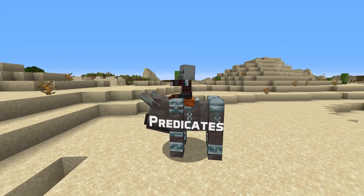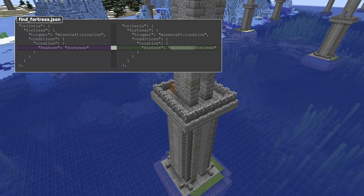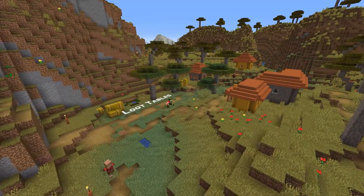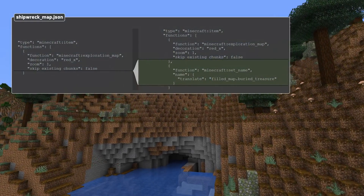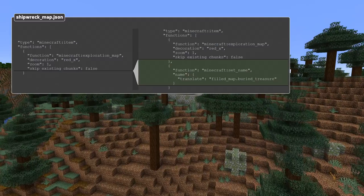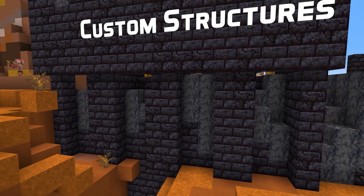For predicates, the feature field in location predicates now also references configured structures rather than built-in structure types. For loot tables, the same applies to the destination field of an exploration map loot table function. The exploration map function also no longer automatically sets the name of the item, so you'll need to do that with a separate set name function instead.